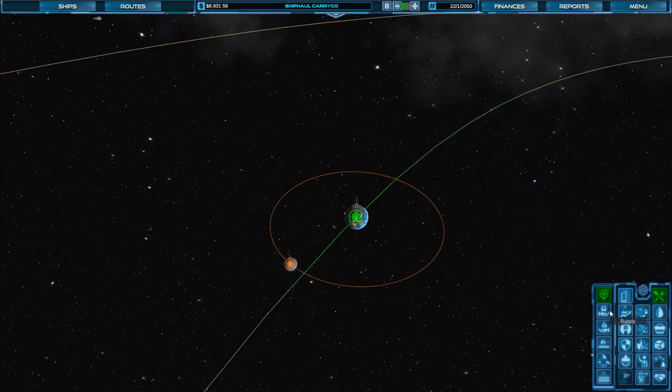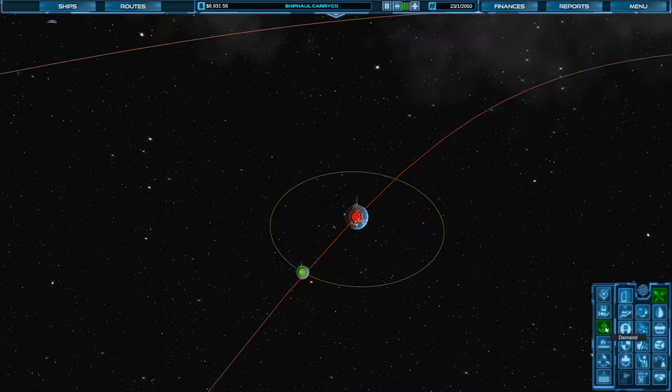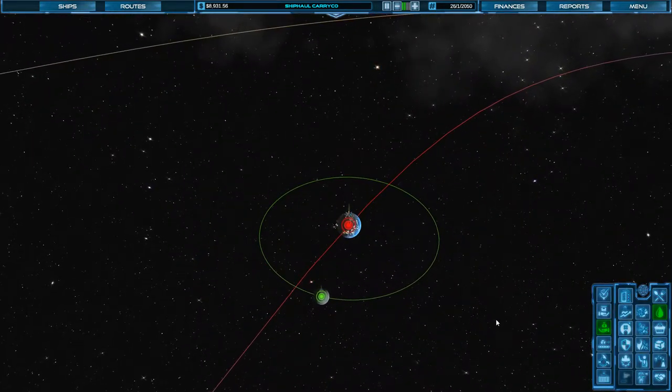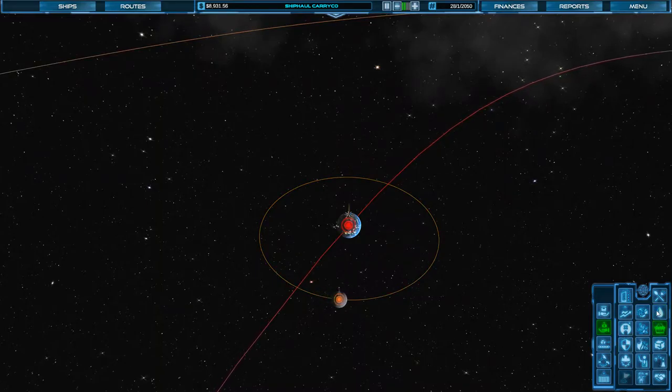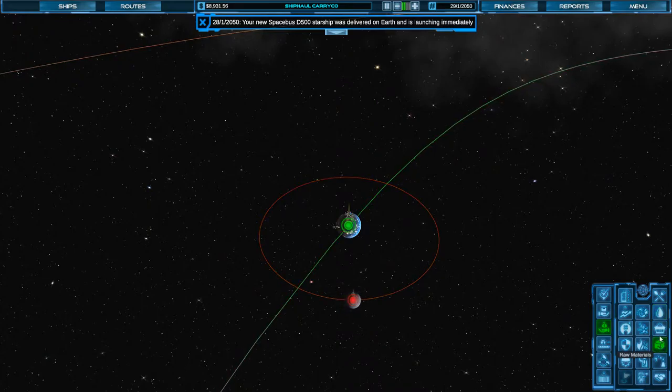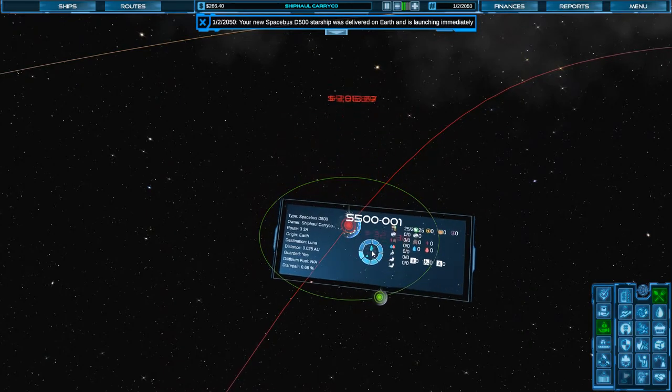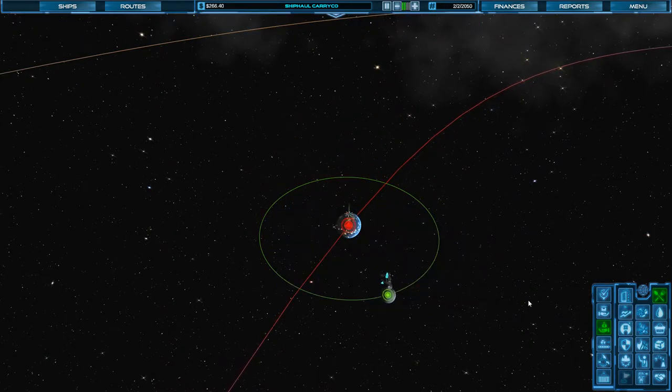One cool thing about the new setup here is you can see the supply button. Luna doesn't have any supply, but you can see the demand. We can see the demand for water as well. Now you don't have to click in here and go deep to find out what the supply and demand looks like on each one.